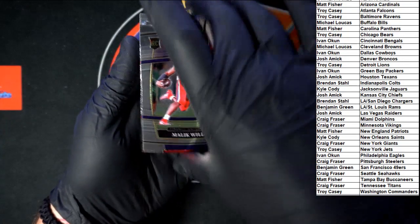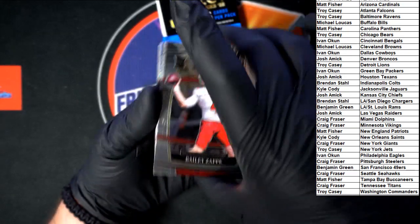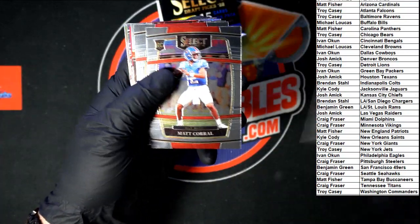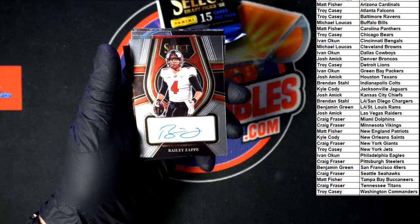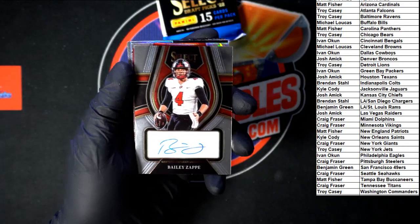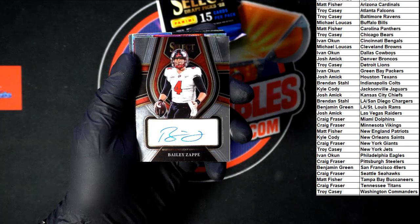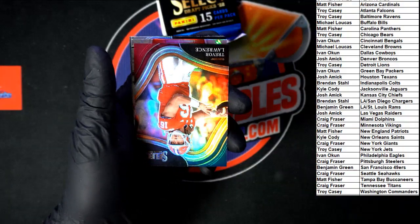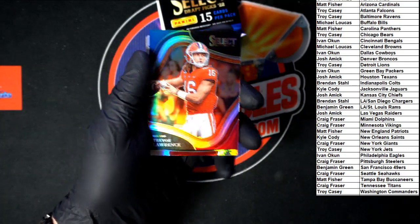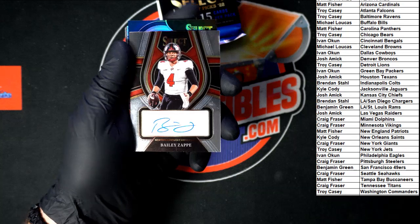Starting off pack two: Malik Willis. Behind that, Dan Marino — don't let Joey see that. And we got Bailey Zappi, very nice. Then we got Metcalf, Coral, Falk. There we go — Bailey Zappi Auto! Very, very nice. Did you just pull a Zappy? Yes we did. Rivers and Zappy — huge! A little bit of Bailey love right there.